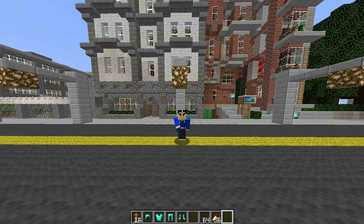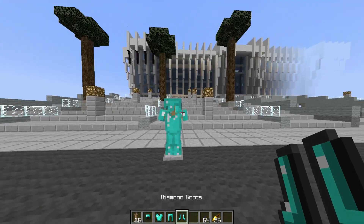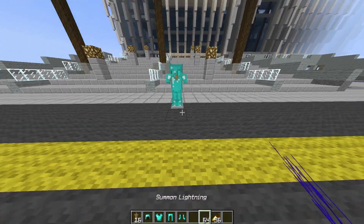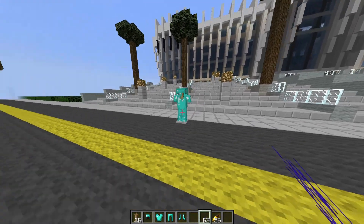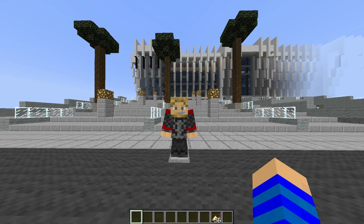In order to get Thor's armor, you first of all have to place diamond armor on an armor stand, and if you wanted to get it in survival, you would have to wait for it to get struck by lightning. But to make your lives a little bit easier, I just put a lightning summoning device into the chest at the spawn point.